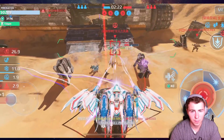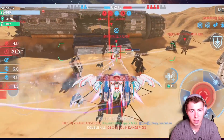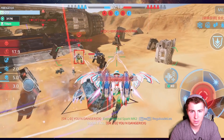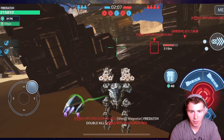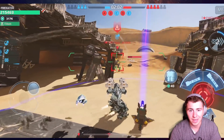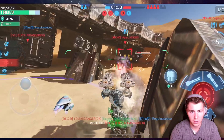We took out a Roshi so that's going to slow their team from getting beacons. The Roshi is the worst to face near the end of a game especially on a bigger map. We have to push beacons right now - the Megalodon Roshi, in my opinion the best beacon running robot in the game. But first we've got to kill this Blitz.